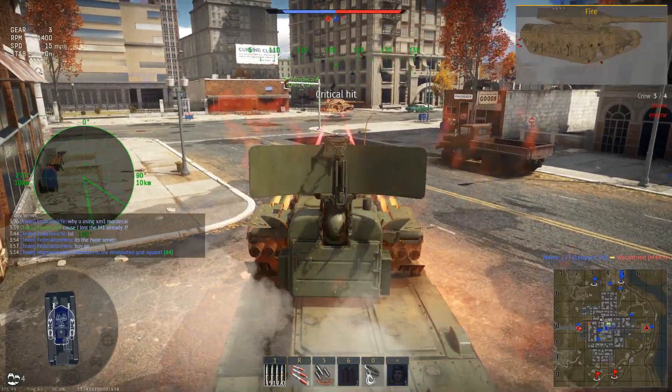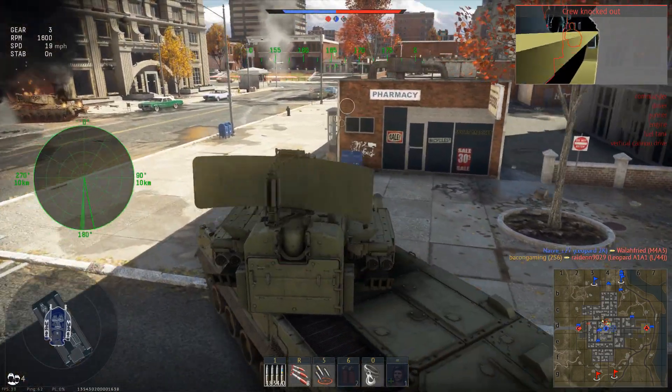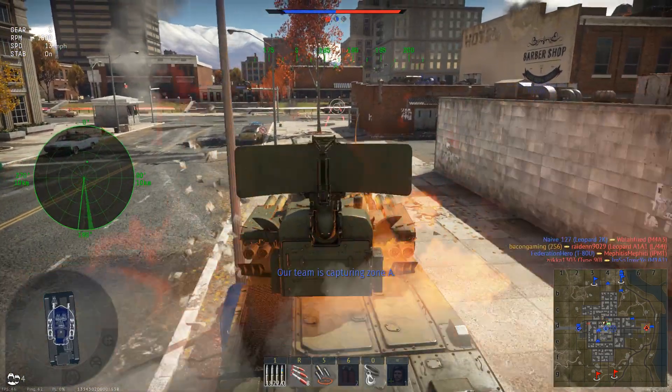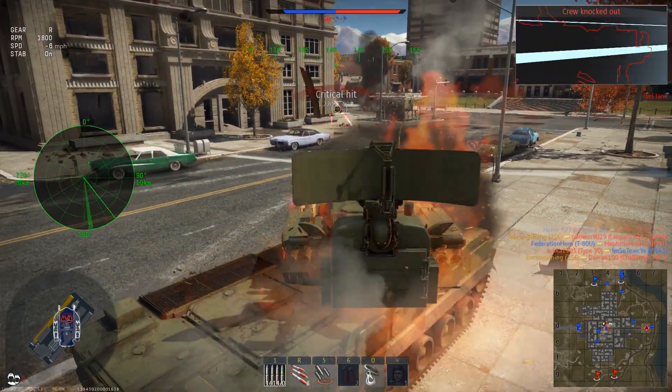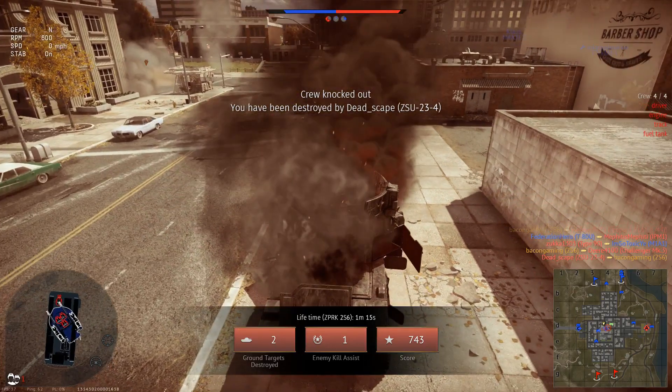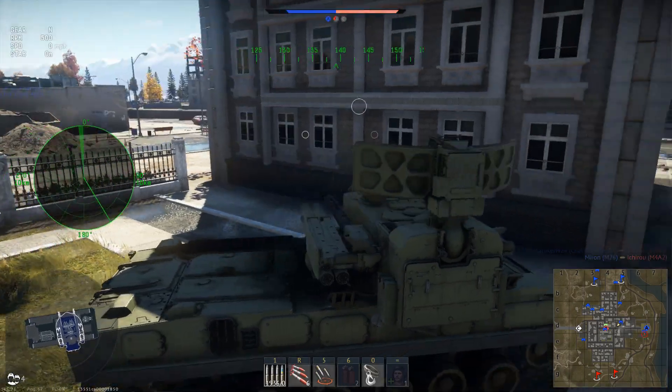Next up, a Leopard just drives out in front of me — I'll have that please. Go around the corner and it's a Challenger 1, so fire some shots in and get a kill. There are two more enemies; I crit a Challenger, crit a ZSU, and then I do get killed by the ZSU. Obviously no armor, so other SPAAs are certainly a major threat.